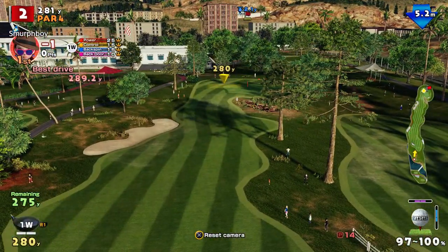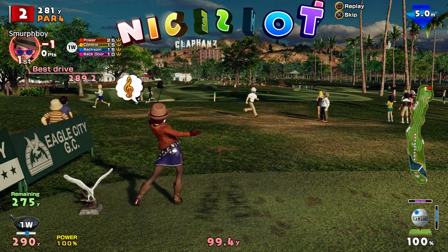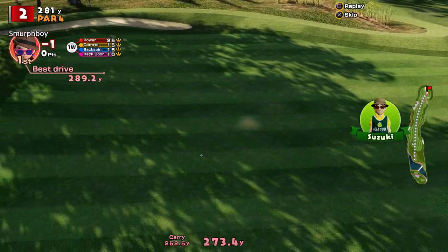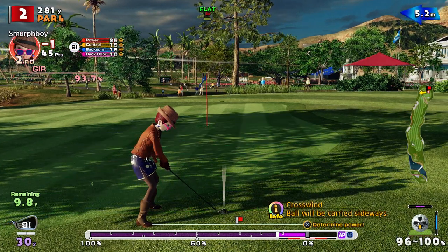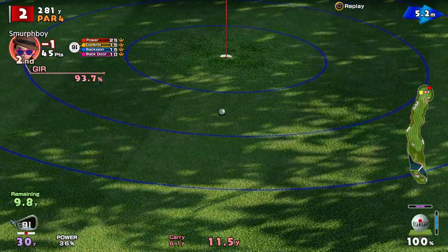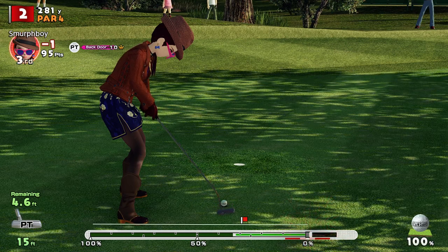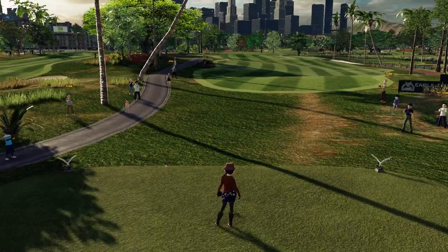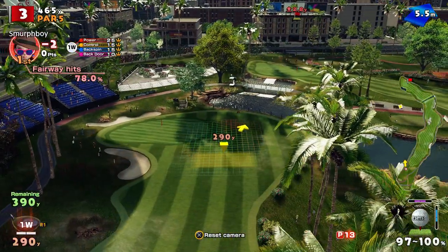We're right into the teeth of the gale here. See what we can do. Top spin to keep it low — in theory it penetrates the wind better. Oh, that's a nasty bounce, going to go off the back. Again, another eagle chance, but this is a tough one — just high. That's still not a gimme of a birdie putt. Got it though. It's a birdie-birdie start.